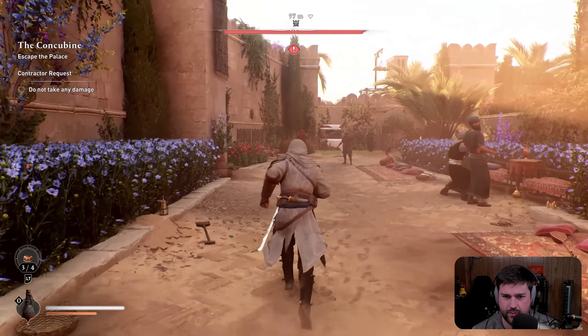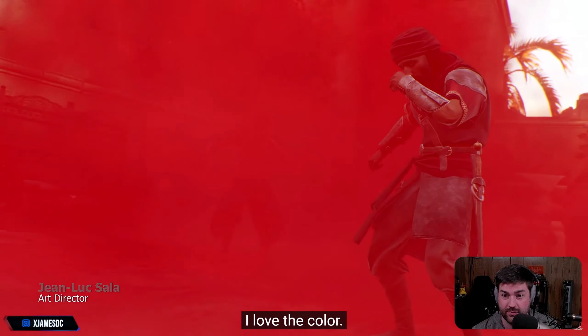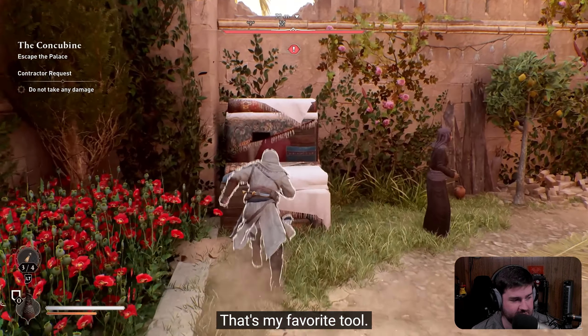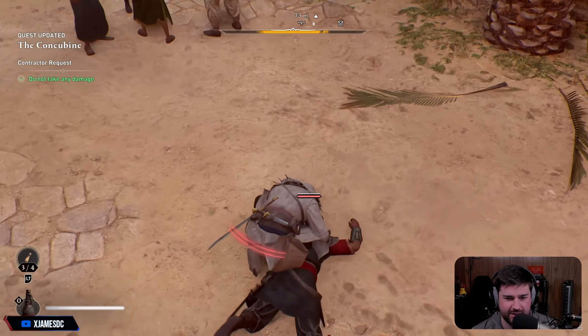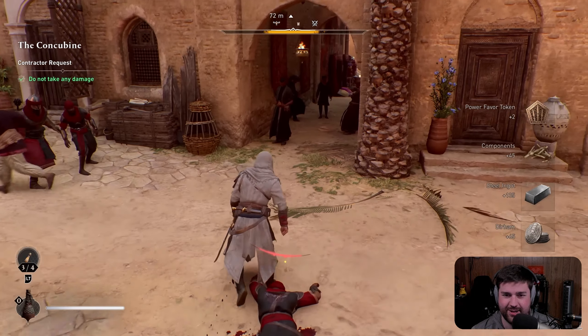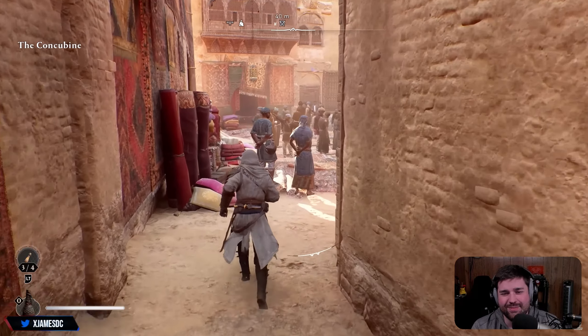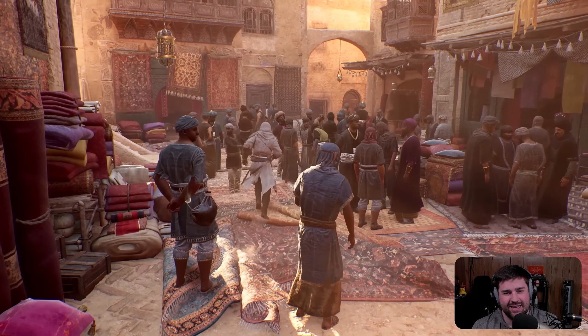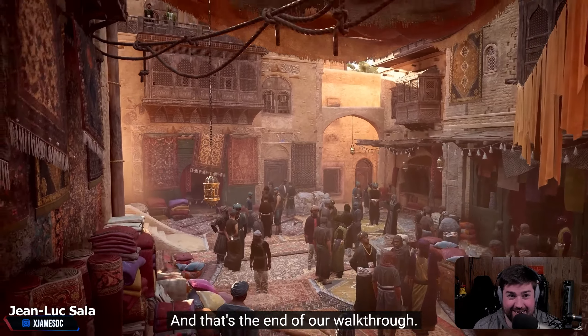I should have killed him — oh, he's leaving. Here comes the red smoke bomb. I love the color — that's my favorite too. Oh my God, bro, this looks incredible. I'm loving this. It's like I'm a kid again watching this. And that's the end of the developer walkthrough — I love it.